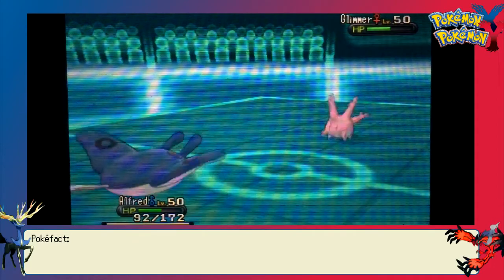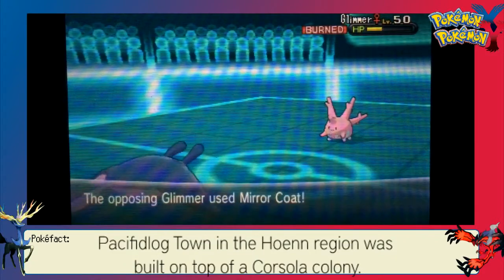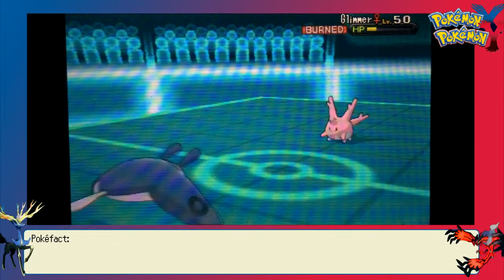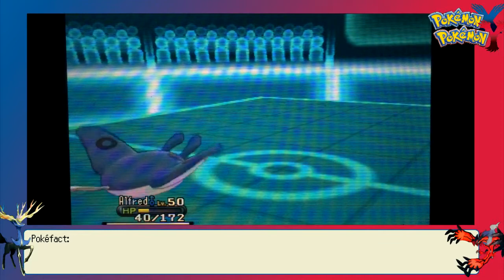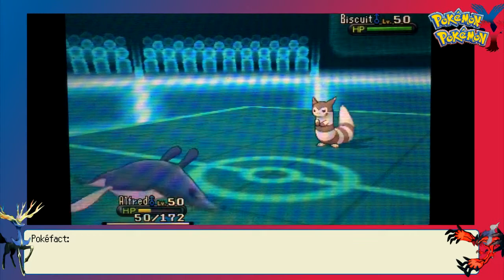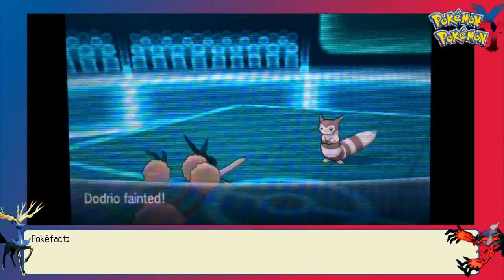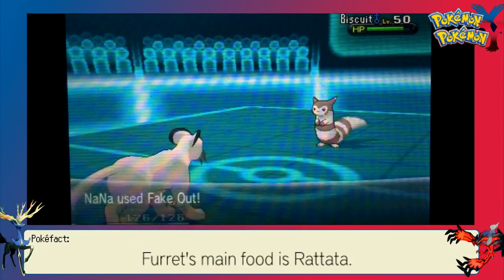Mantine is very prone to being revenge killed here, especially if Corsola has a Rock-type move. Fortunately, Corsola does not have Water Absorb, and he goes for Mirror Coat — which I did not expect. It's like Misty's Corsola using Mirror Coat, which was severely overpowered in the show. I'm able to take out Corsola with another Scald after two turns of burn damage. He brings back out Biscuit the Furret, and expecting a U-turn I go out into Dodrio. He goes for Double Edge, and a critical hit takes out Dodrio.